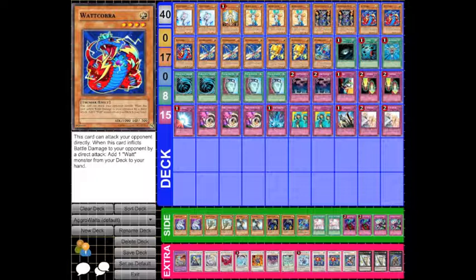Spell cards are as follows: a copy of Dark Hole, Heavy Storm, Monster Reborn, two copies of MST, and three copies of Pot of Duality. Trap cards are two copies of Call of the Haunted, Ceasefire, two copies of Magic Cylinder, one Mirror Force, three Threatening Roar, one Torrential Tribute, two Waboku, one Solemn Judgment, and two Solemn Warning.